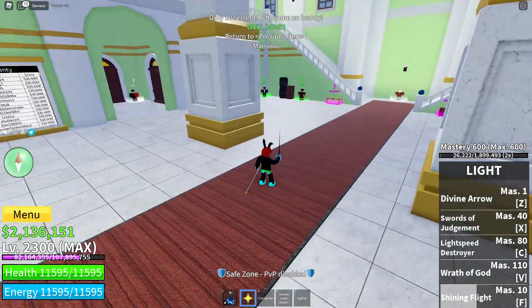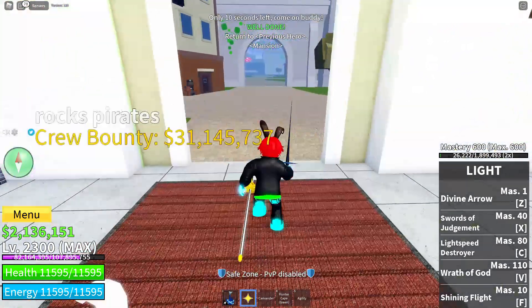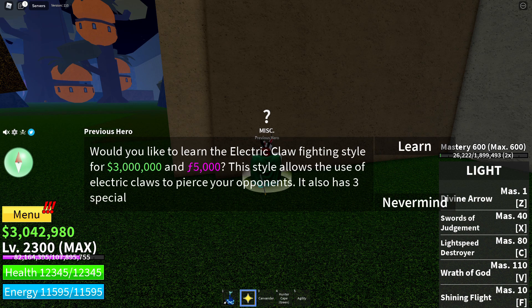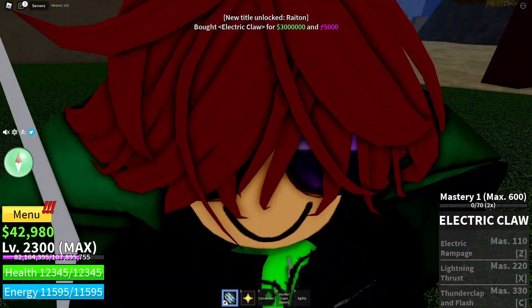We're here — well done. Now return to the Previous Hero. We go back to him and talk: 'Would you like to learn the Electric Claw fighting style?' You need three million and five thousand fragments. We learn it and now we have Electric Claw.